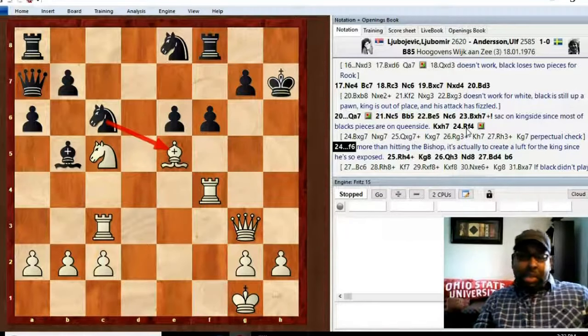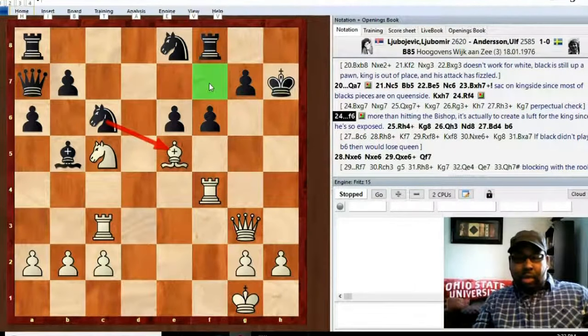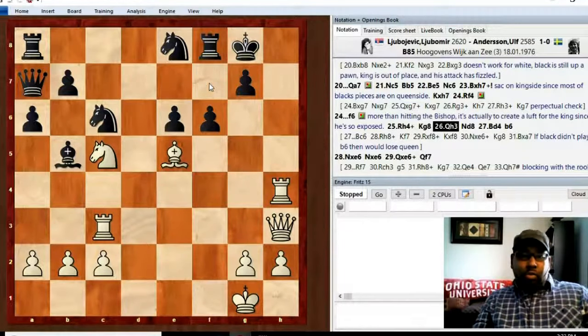f6 hits the bishop but also gives the king some room, because black's king is really exposed on the h-file with nowhere to run. Now the king has the f7 square to try to escape to when white starts checking on the h-file. Rook h4, king g8, queen h3 — with the idea of rook h8 and mate coming. Knight d8 is a defensive move protecting the e6 square.